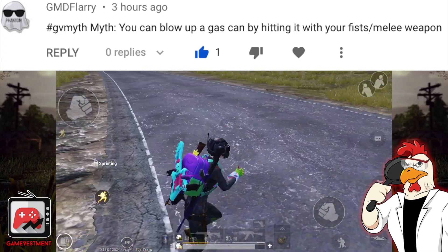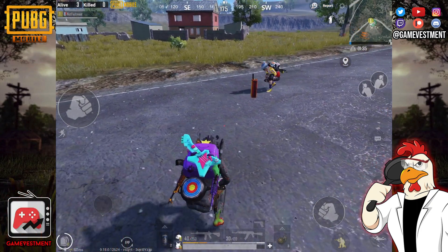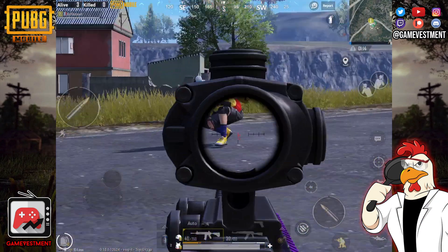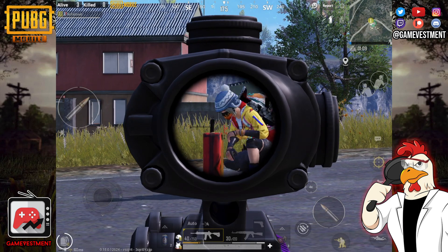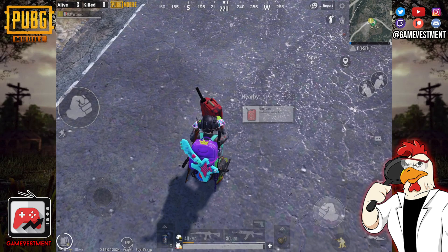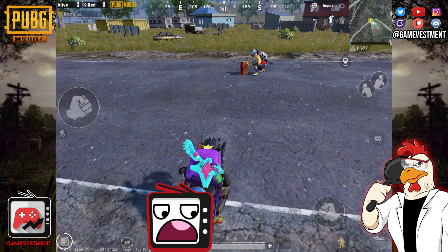You can blow up your gas can by hitting it with your fist or a melee weapon. Since I'm a very brave person, I'm going to let my test subject try this one. And it doesn't seem to do anything. Let's get a close-up just to be sure. Same result, but now with a melee weapon. I'm kind of disappointed, I wanted it to explode.